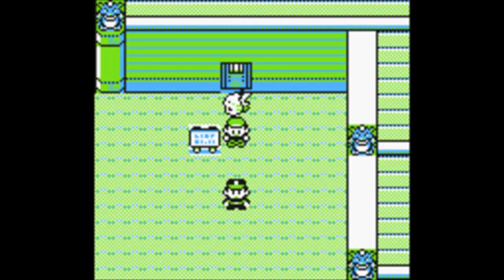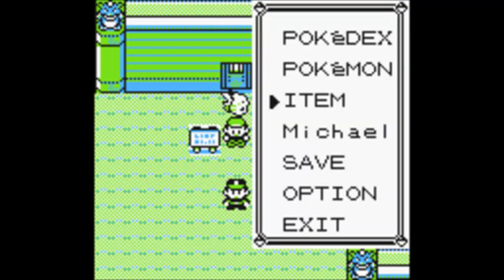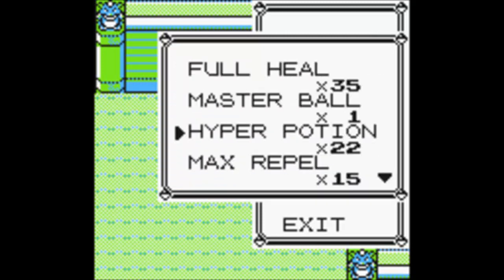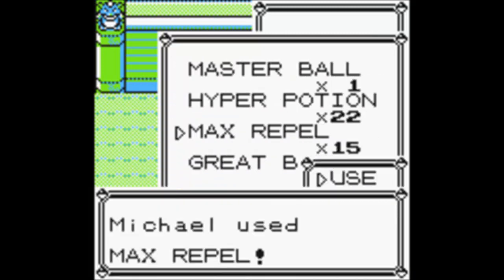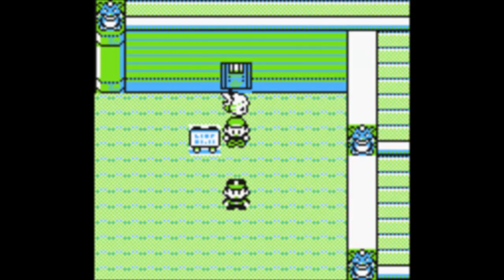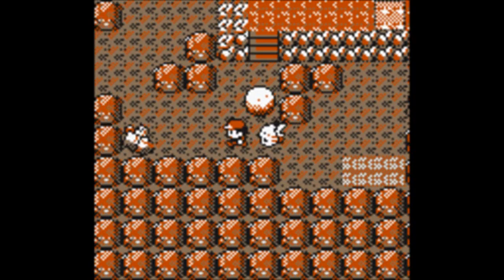Hey guys, it's TheBattleProductions and welcome to part 21, Pokemon Yellow. In this part we're going to take on Victory Road. Personally, I don't think this place is that hard, but what I hate about this place is boulder pushing. I hate that so much, but I'm going to have to deal with it. Other than that, this place is not hard, so let's just get this place started.